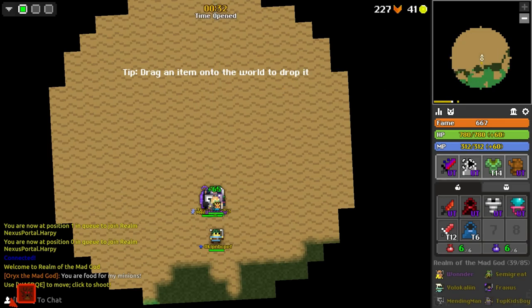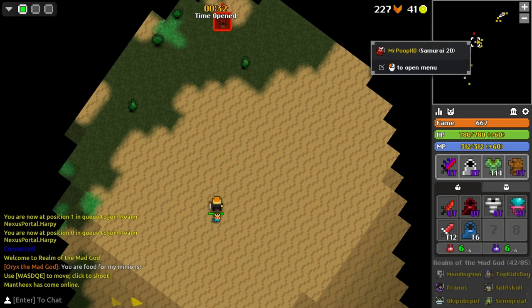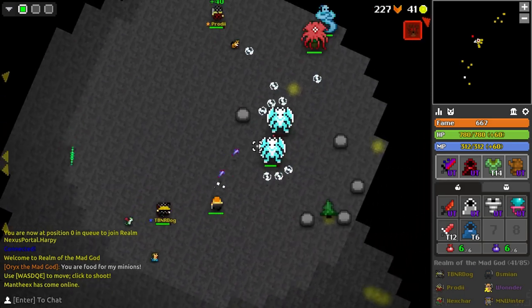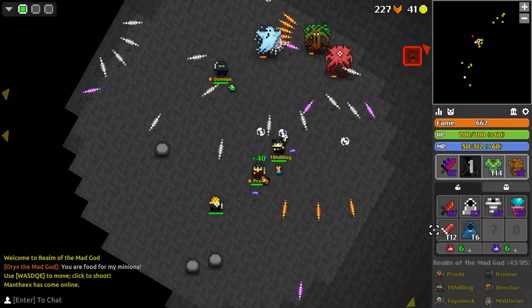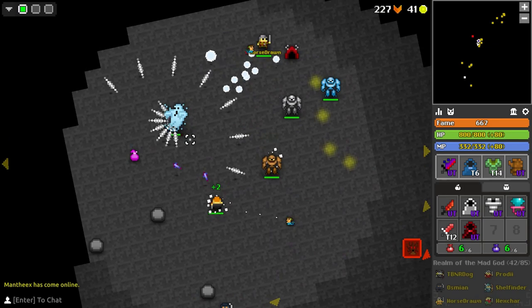I'm finally into the realm. I forgot to mention — this Cloak drops from the Lost Sentry, which is an event in most realms. It's a really rare drop. And that slow is painful — you definitely would not want to use this in the God Lands. It's just a really good situational item.